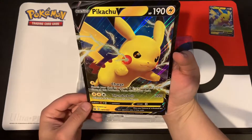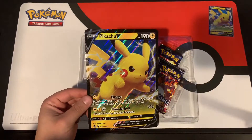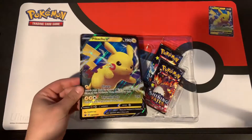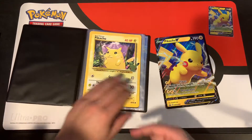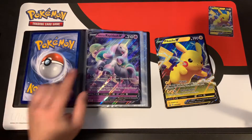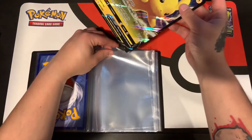So our big Pikachu V — with these boxes, let's try to make it a habit of putting them into the binder on screen. Let's do that right now. Getting our Pikachu V into our binder here to go with regular base set Pikachu, our Galarian Rapidash from last time, and now Pikachu V.